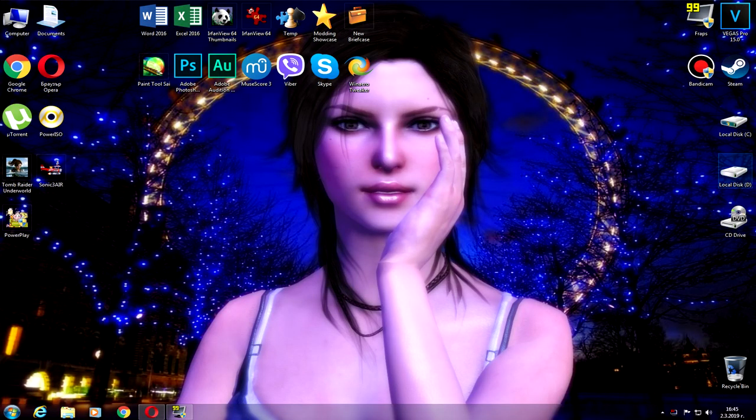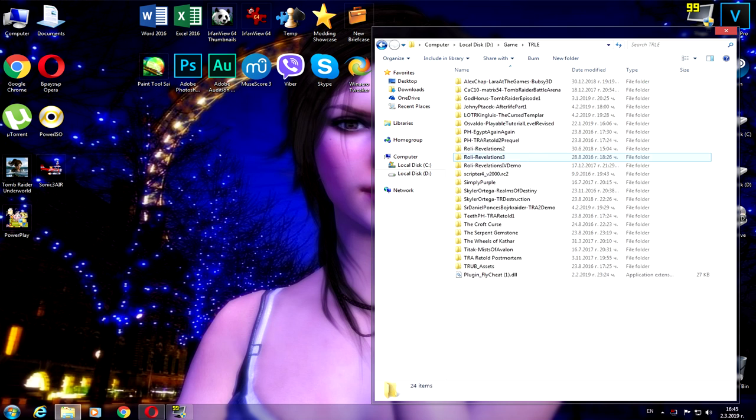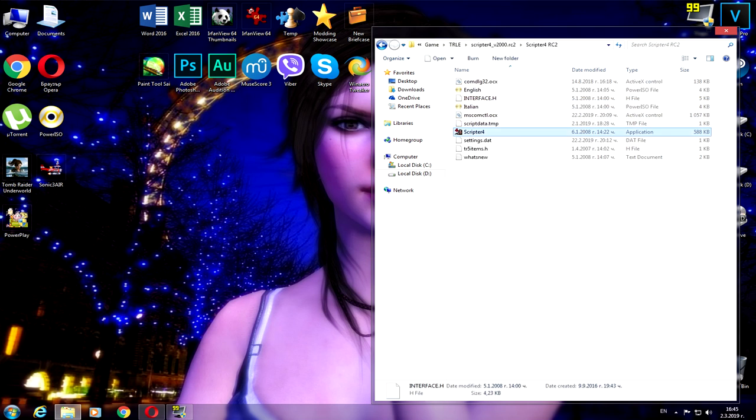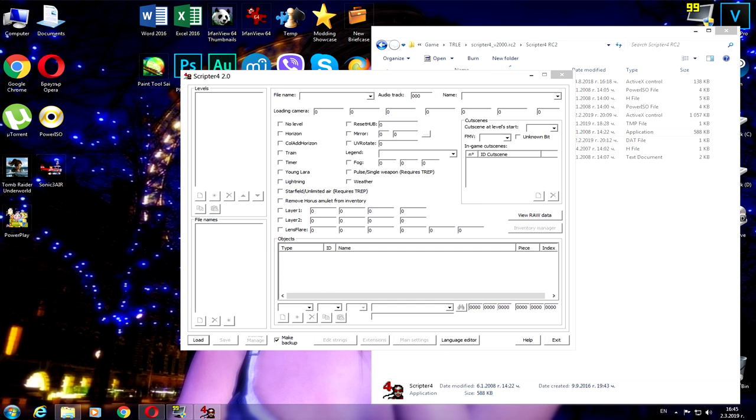Once you download it, open up the script for Tomb Raider Level Editor. Once you open it, go to the mode and you can download the script and launch it. Then select Tomb Raider 4 or Tomb Raider 5.